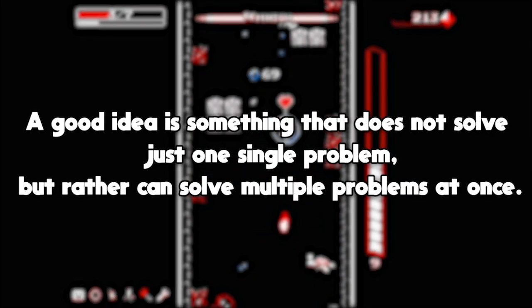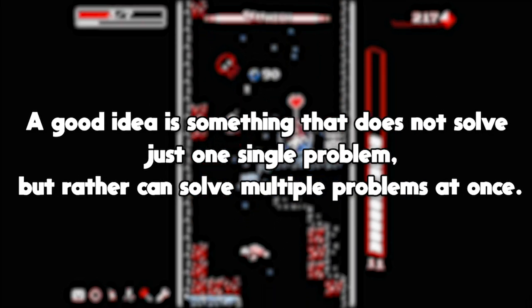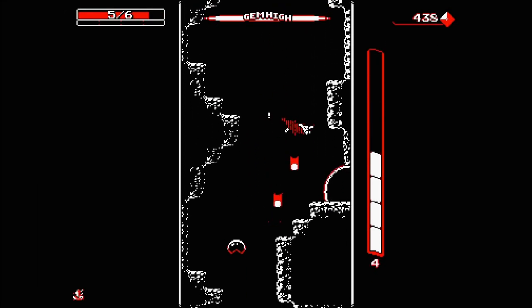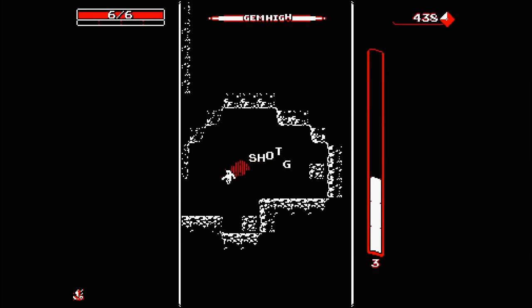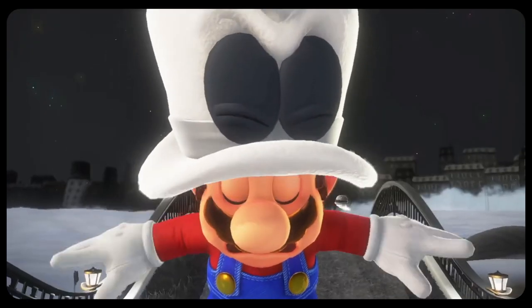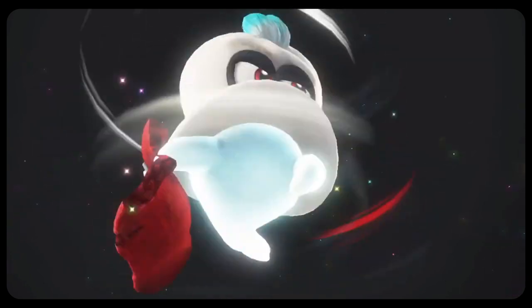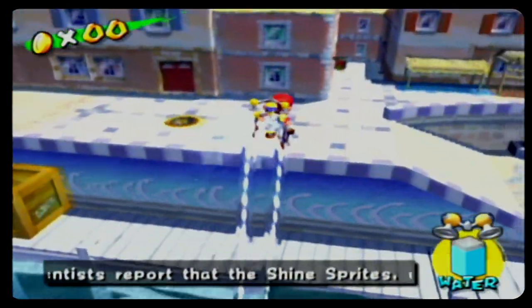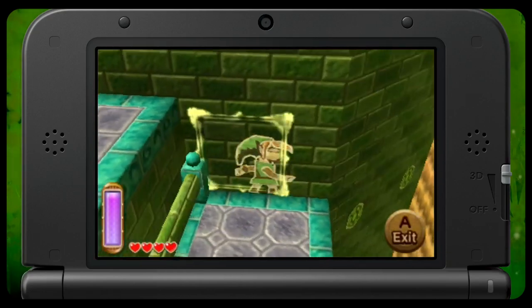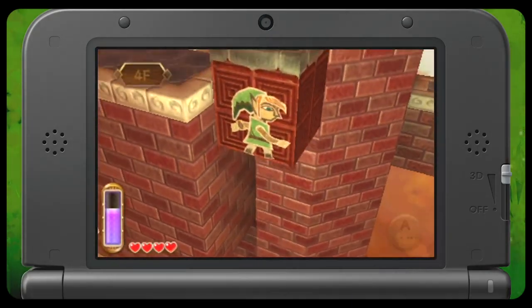A good idea is something that does not solve just one single problem, but rather can solve multiple problems at once. This core concept from Miyamoto really encapsulates a lot of the beauty of what Nintendo does with its game design — how they can have a game like Mario Odyssey where so much of it is centered around Cappy, or a water jetpack, or spherical platforming, or even becoming a painting on a wall.